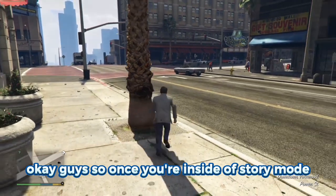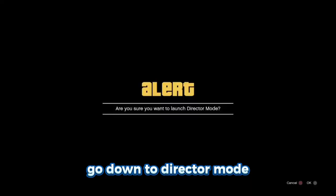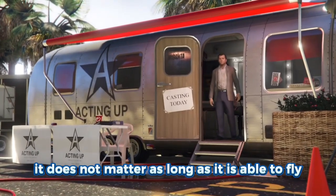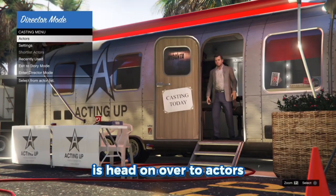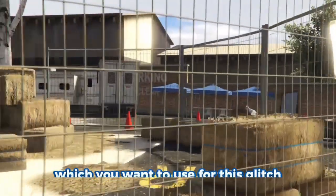Once inside story mode, open your interaction menu, go down to Director Mode, and start it up. Another requirement for this glitch is that you'll need a bird in Director Mode — a pigeon or any other bird that can fly. To select it, go to Actors, select Animals, and find the bird you want to use.